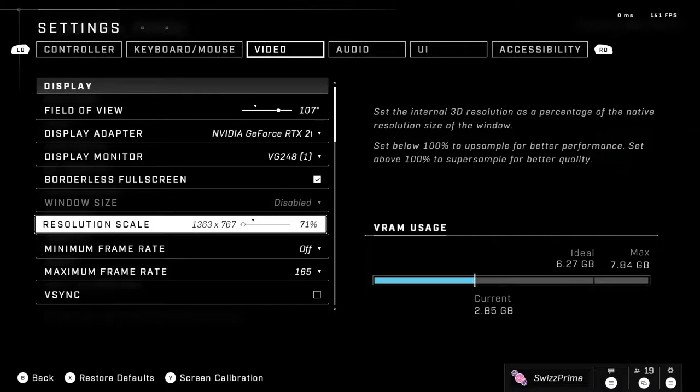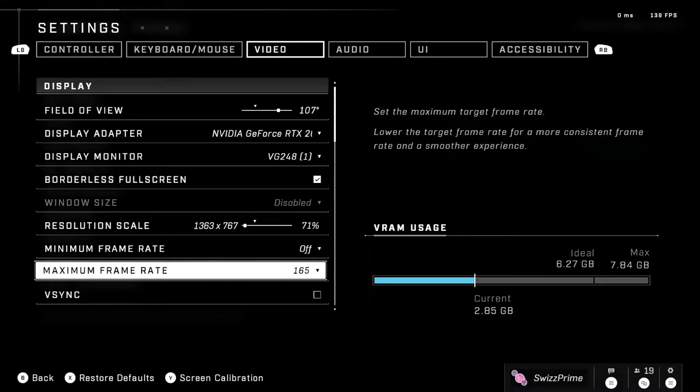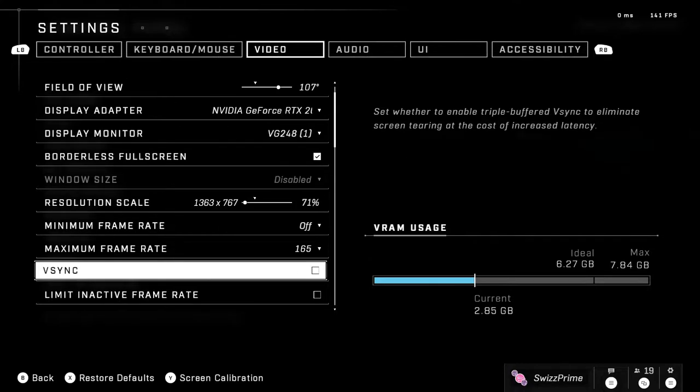Resolution scale: set this to the lowest possible to save VRAM. At 71% for 1920x1080, you get a lot of performance back and the difference from 100% isn't very noticeable. Minimum frame rate: completely turn this off — the way it changes graphics is very weird. Set the maximum frame rate to your monitor's refresh rate, or set it to something like 300 if you prefer near-unlimited, since there's no dedicated unlimited option.